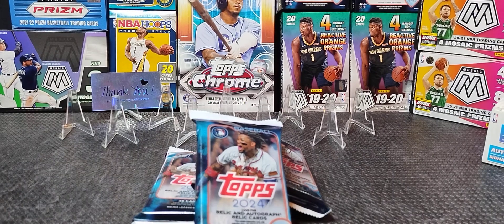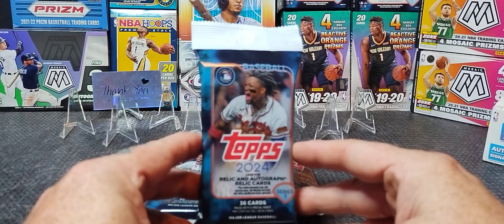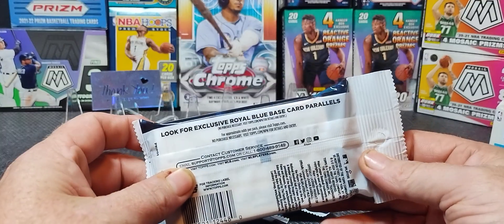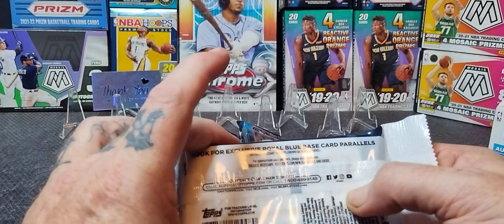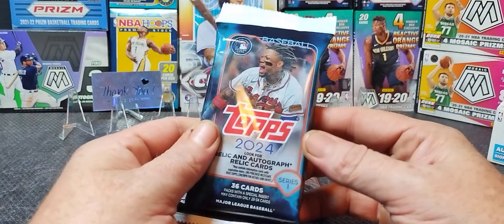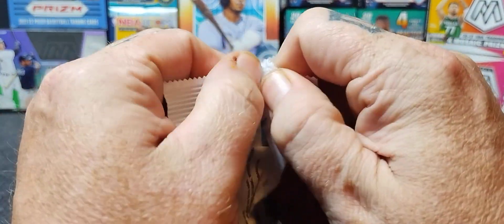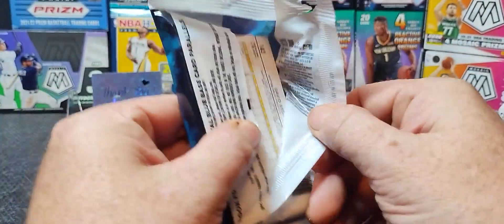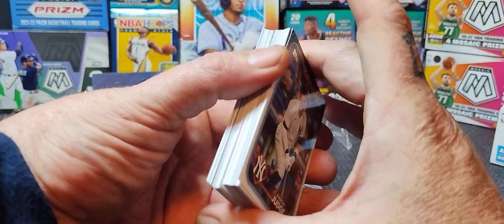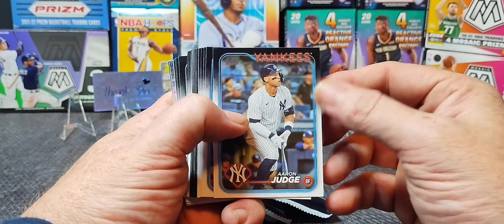All right guys, we're back again at Immortal Rips. Today I am ripping some value packs — these are Topps fat packs, the Topps 2024 Series One. We're looking for the royal blue Elly De La Cruz. That's what we want. We're also looking for any of the rookies on the blue — Dominguez, Carter — but we really want De La Cruz. Let's see what we got. I love this design, the lights look cool, the neon light thing.